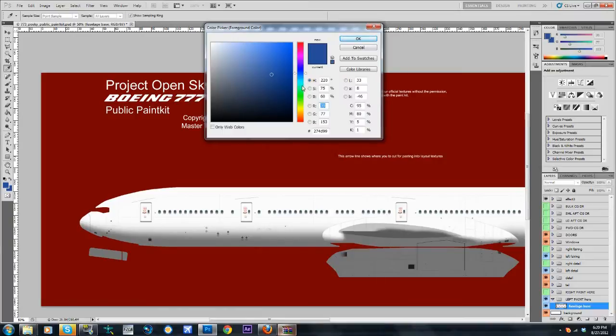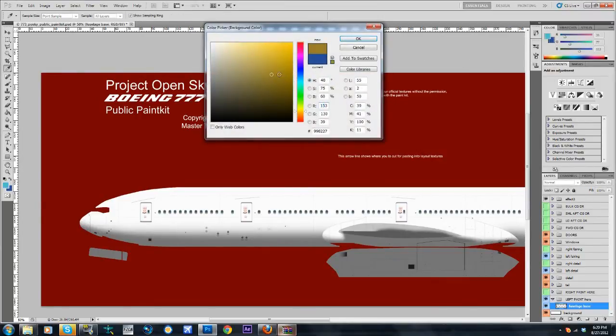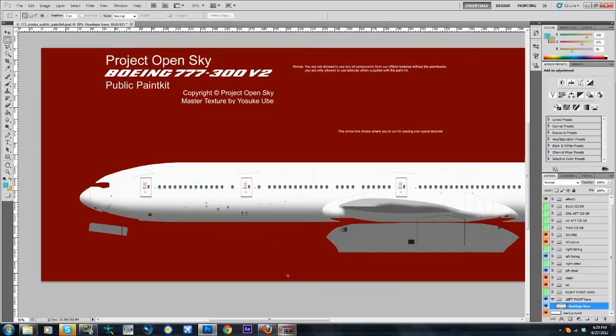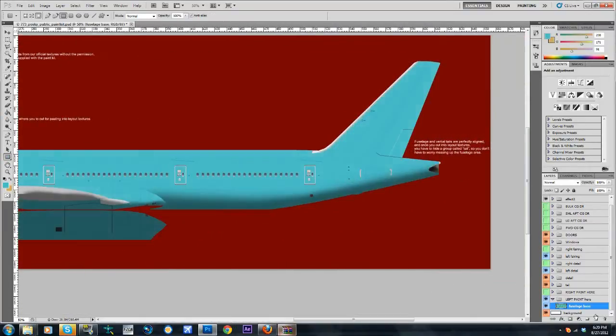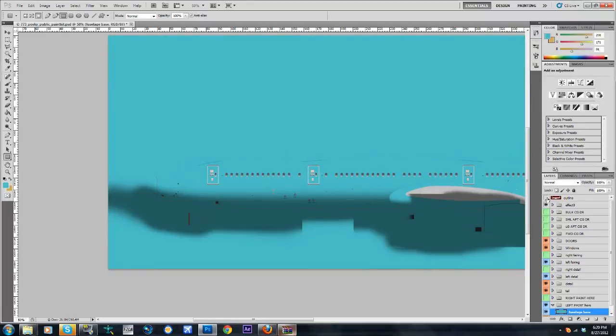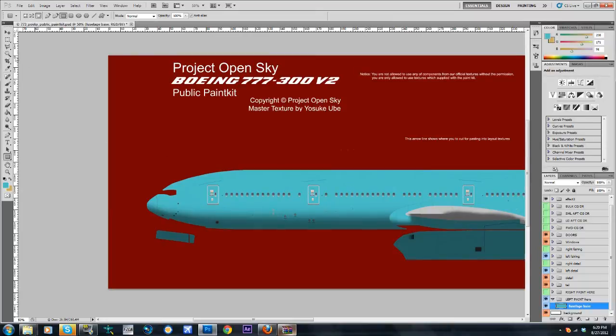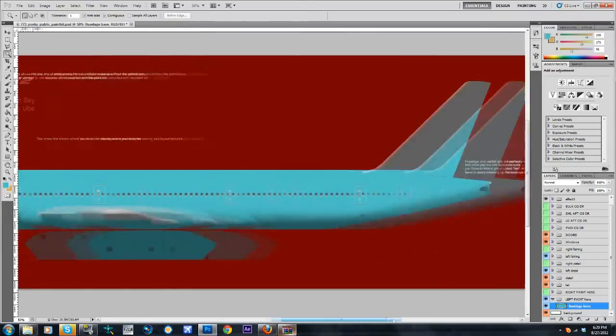I'll just choose two random colors. We'll go blue and orange — orange and blue always look good mixed. I'll draw a huge rectangle that makes my entire plane blue. If I unclick the outline, as you can see everything's blue. What the outline at the end is going to do is — when you group everything together — you'll be able to use your magic wand tool and delete the excess so you just have your plain fuselage. So now the fuselage base is just all blue.